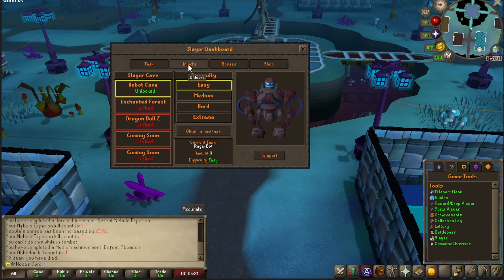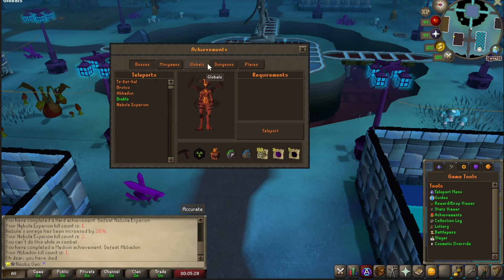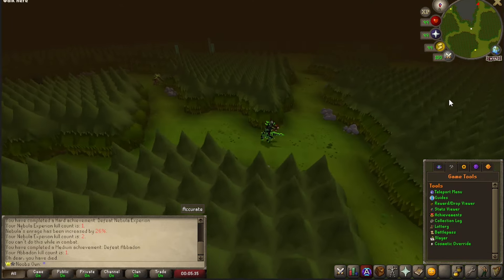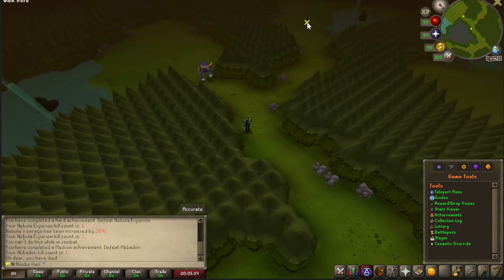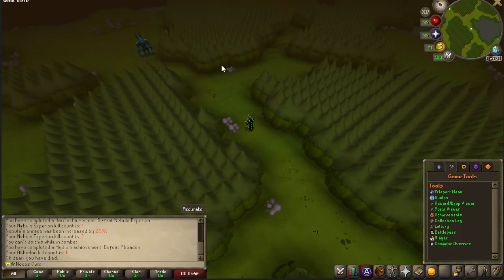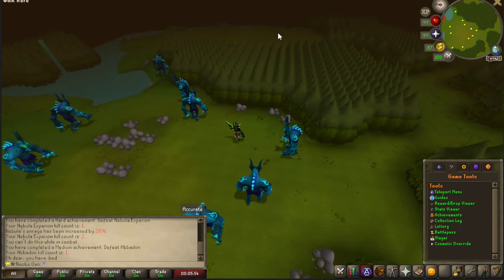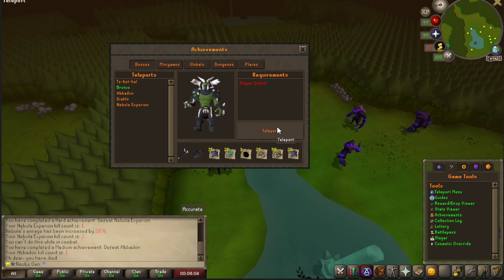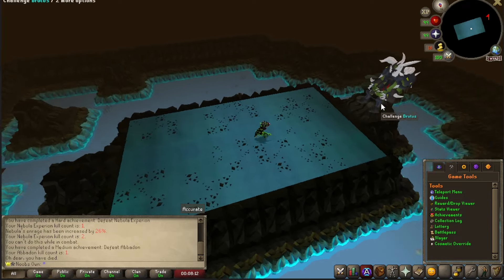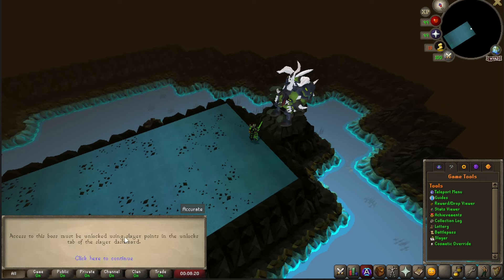On the beta server you don't need to unlock slayer zones, so I can go to the Enchanted Forest freely. It's a completely custom map — absolutely beautiful with a bunch of custom NPCs around that you can get as slayer tasks. There's Brutus boss himself, which you also have to unlock with slayer points. If I try to challenge Brutus, I'm not able to because I need to unlock him — access to this boss must be unlocked using slayer points in the unlock tab of the slayer dashboard.